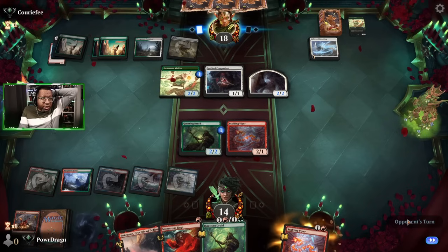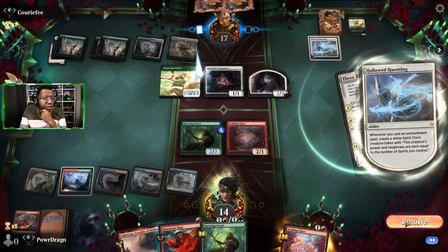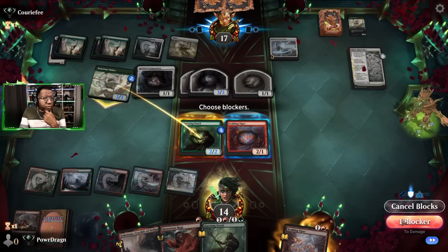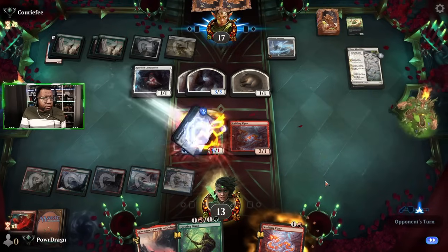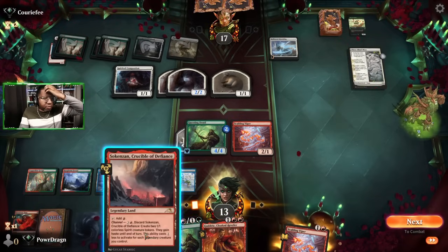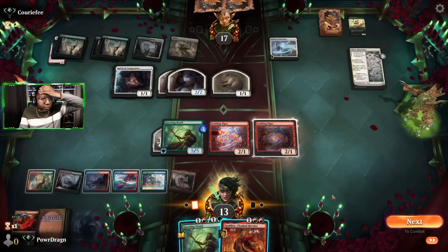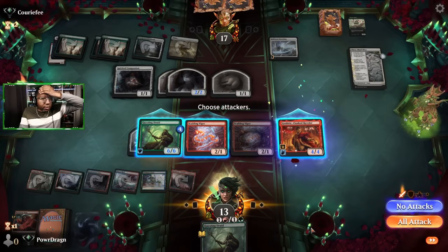Not sure how we're gonna get through this — maybe some version of Scalding Viper dealing damage to the opponent. They're gonna attack with their Generous Visitor. We are blocking. Alright, you're a thing — we can maybe make something happen here. So if we play this it becomes a 5/5 with flying. Alright, I mean we're piecing together something here. Not our greatest plan ever, but sometimes you work with what you got.